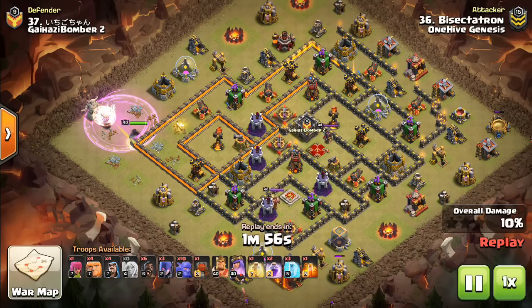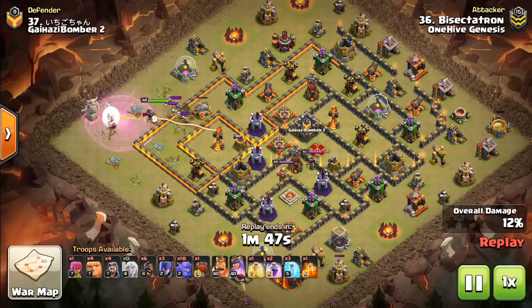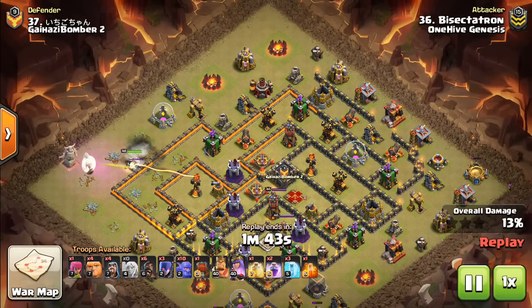Basically as the Tesla triggers, that's when the queen's going to target it more or less. So the Teslas are not effective at all at stopping queen walks, which is why this worked out very nicely. It gets a little bit close here because the queen gets low — the Skelly spell makes her waste a few shots as the rage wears off, but she's going to be okay.